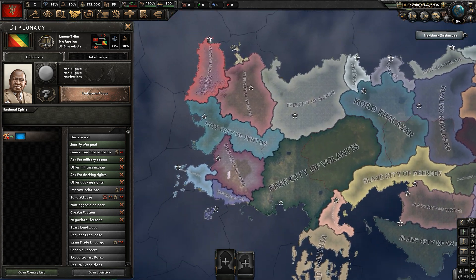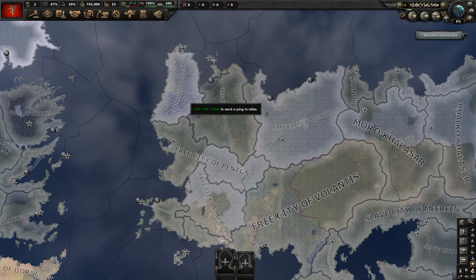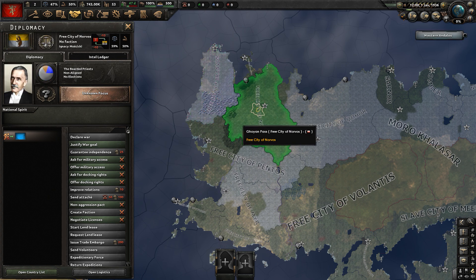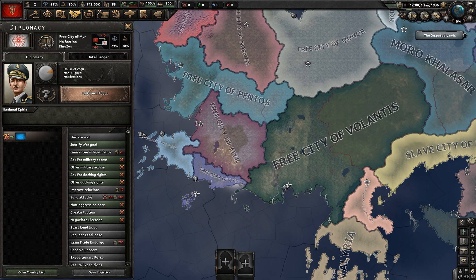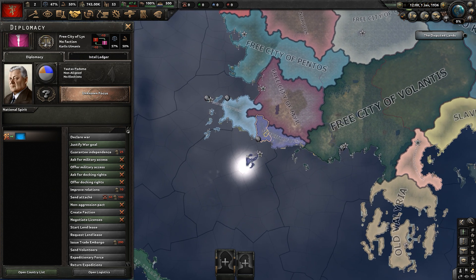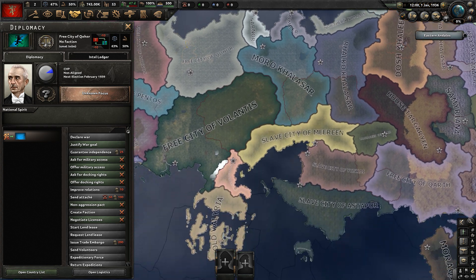Moving north to Essos, the second most well-known continent in Game of Thrones. Here we have the Free City of Braavos, Free City of Norvos, Free City of Lorath, Free City of Pentos (using the Dutch flag for some reason), Free City of Myr (led by King Zogg — though they're a republic in the lore), Free City of Tyrosh, Free City of Lies, Free City of Volantis, and Free City of Khoibar — that's all the Free Cities more or less.